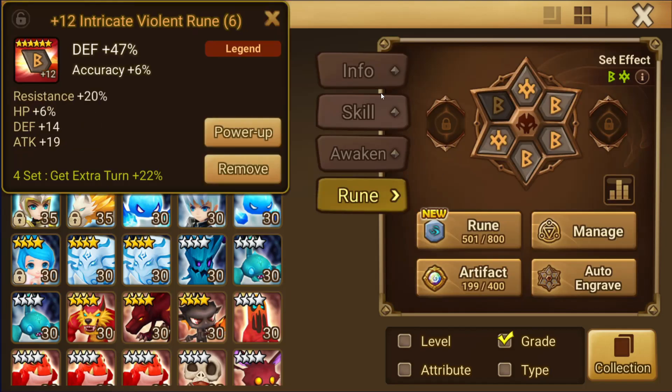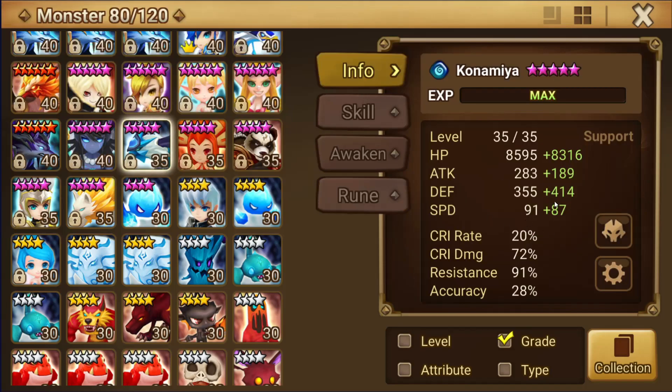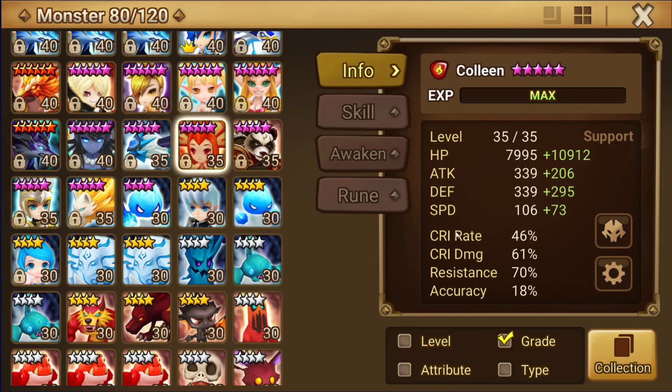These are built violent, speed/HP/defense. For Konamia, you want as much speed as possible — you want more than this, you want like 200, I'd say 210 speed is good. I'm sitting at 178, which is a little unfortunate.